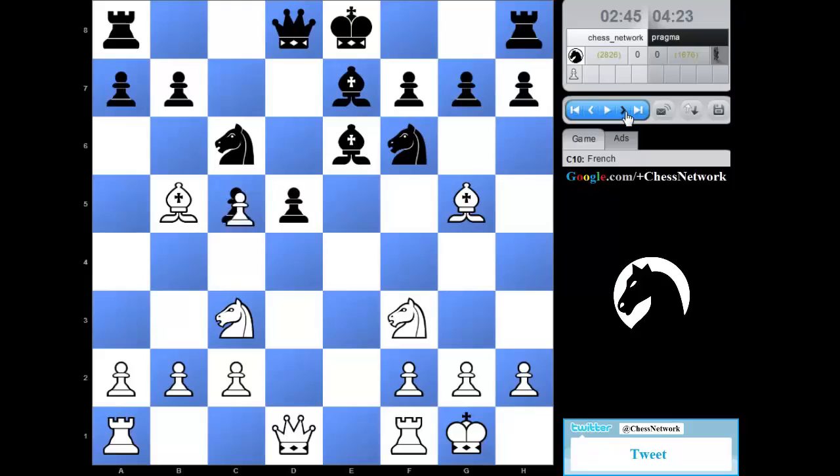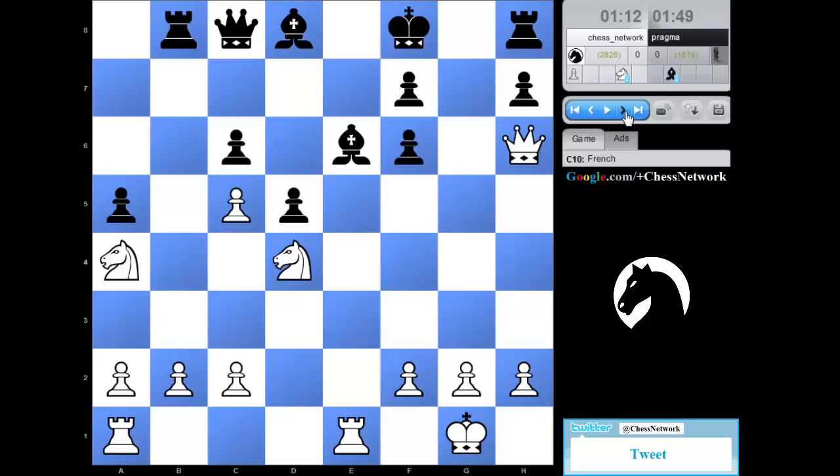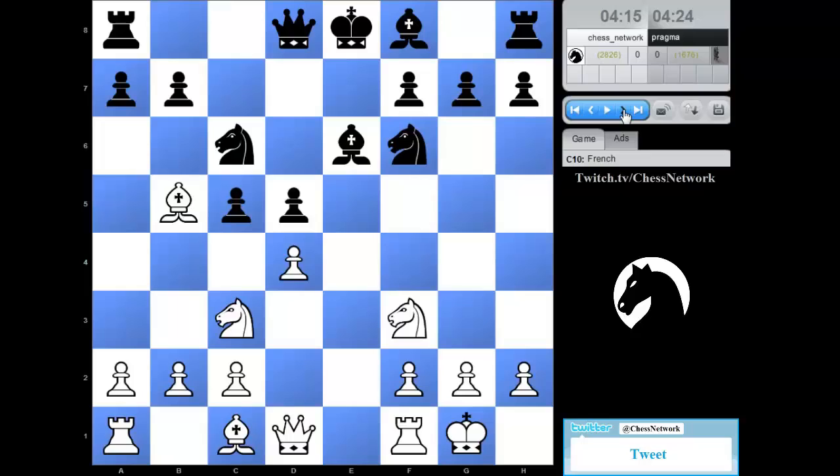As you can hear it in my voice, I'm not 100% on this, but just throwing out a suggestion. I think bishop e7 focusing on castles is going to be better. It's just too much to deal with — structurally busted king position, material, that sort of thing. These are the main points before it gets out of control, right here at the development stage. Good game, Pragmon. See you guys.